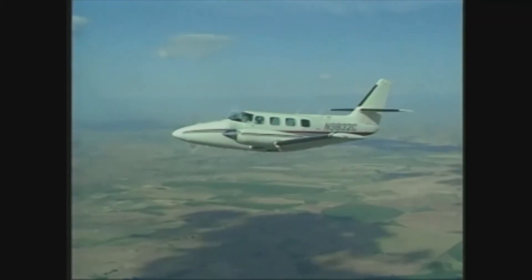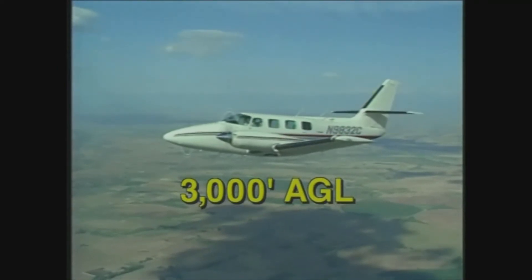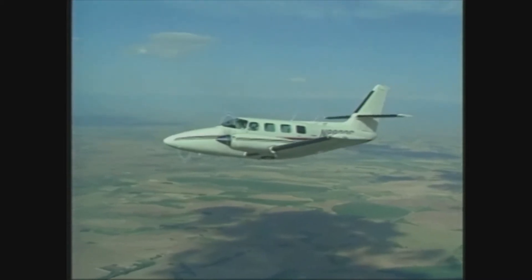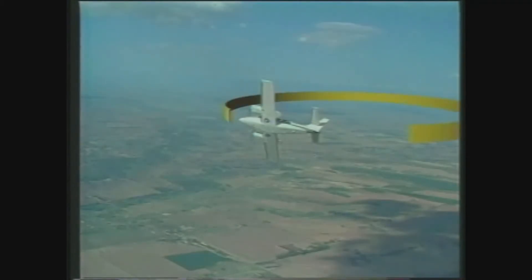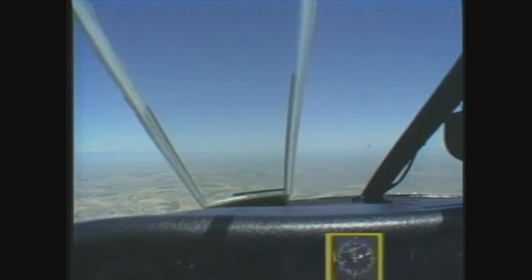Your altitude must be no lower than 3,000 feet AGL when entering or completing multi-engine maneuvers. The first one we'll look at is a steep turn. It is flown at a constant airspeed and altitude with two 360-degree turns in opposite directions. Before you begin, note your entry heading and, if possible, select a road or prominent landmark to keep you oriented throughout the maneuver.